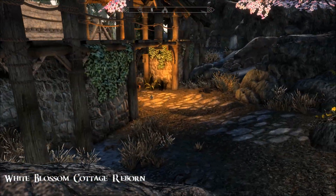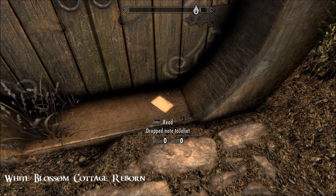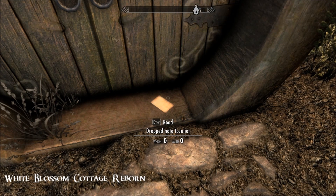We're just outside the gates of Riverwood and you'll find a little note here. It's a drop note to Juliet: 'My sweet Juliet, I know you've gone off to Morrowind in search of your beloved. I can't take losing you. I'm sorry. We'll meet once more. I'm heading to Riften to find you.'